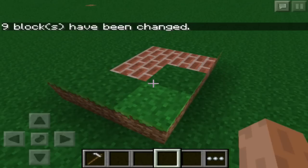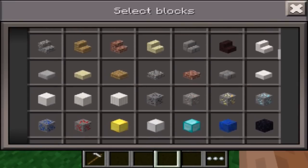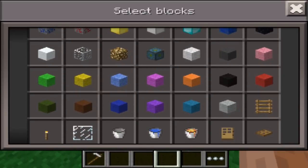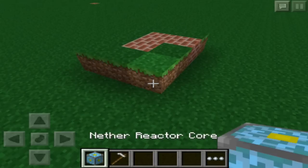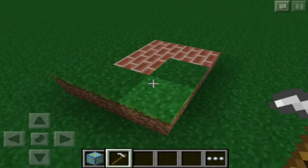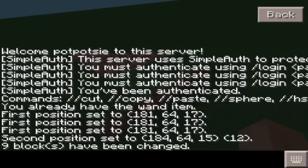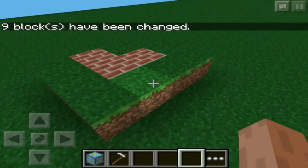You may come across something where the command doesn't work — the block name doesn't exist as typed. For example, if you want to use 'nether reactor', it has three words with spaces, so you have to use underscores for the spaces. The selection is still there, so if I do //replace grass with air in that section, all those blocks turn into air and are now gone.